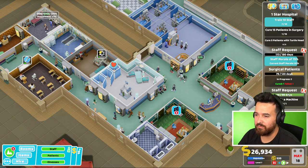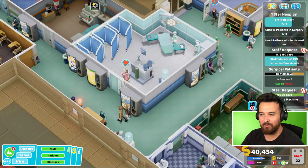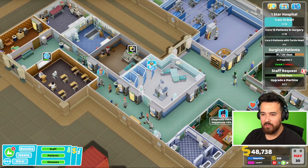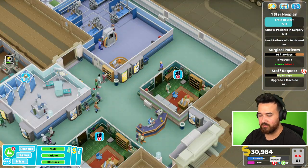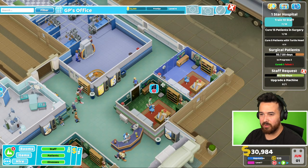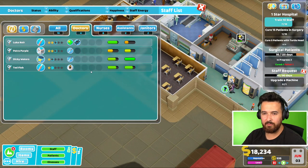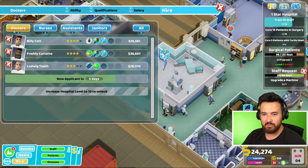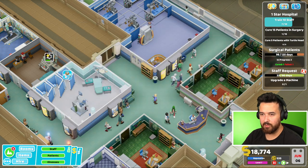I'm upgrading the jab master because we have a quest to upgrade a machine. Hey, we cured someone - hooray! I think the doctor Petra that could actually do surgery has gone on break. I was going to say, I know there's a queue outside of GP's office, but I can't afford it - but actually I definitely can, I've got plenty of money now. So we get another GP's office right here. How many doctors do I have? Four - one of them is in surgery, then we've got two GPs, and then I've got the second surgery doctor. I think I'm going to need another doctor, maybe diagnostics and GP.